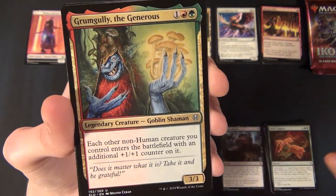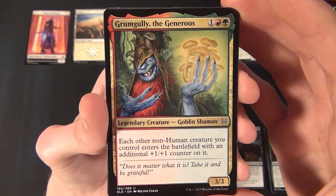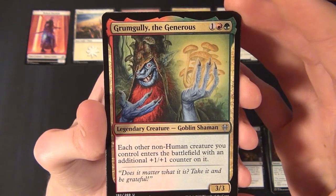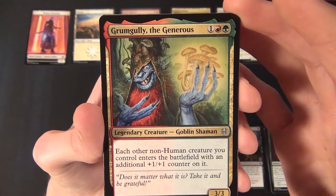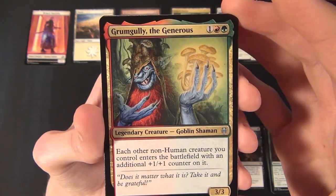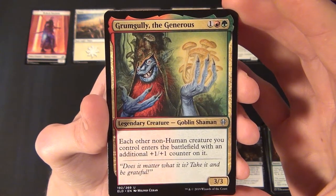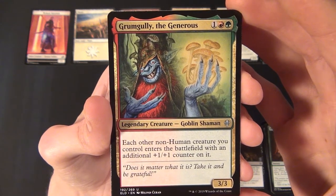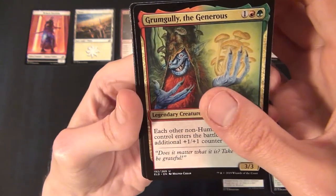Then we have Grumgully, the Generous — an uncommon multicolored legendary creature, a Goblin Shaman that costs one red and one green to cast. It's a 3/3 and says each other non-human creature you control enters the battlefield with an additional plus one plus one counter on it. Pretty cool.